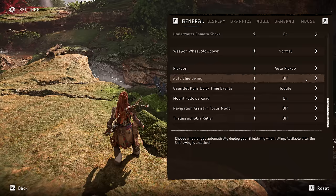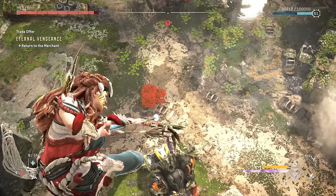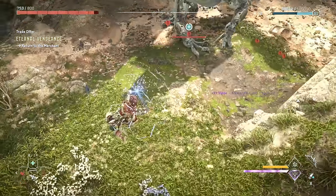There is also a setting to automatically pull out your glider if you're falling. This isn't incredibly necessary, but I think everyone has accidentally fallen from 2,000 feet up and died at least once.